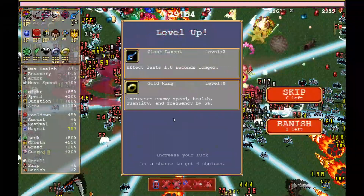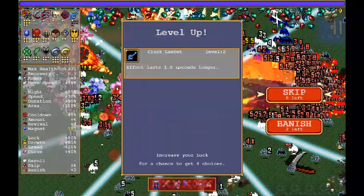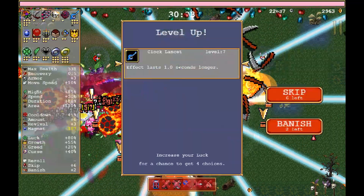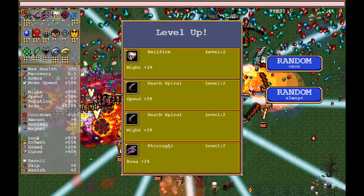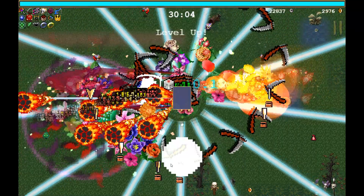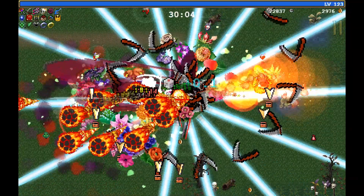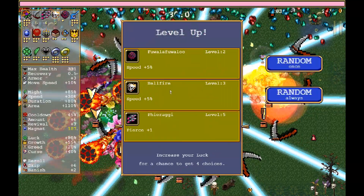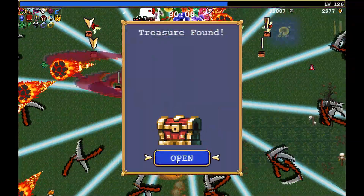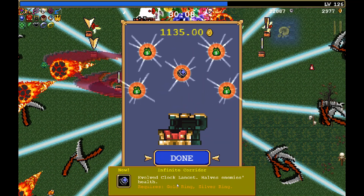There it is! Well, I'm not getting it maxed out anyway because I don't have nearly enough time or experience on the board I think. Unless this gives me like all the levels. Might — area, might — sure. I would like to go and get a chest but I can't move, I have so many levels. Random always. Five — hey! I got the infinite corridor! Halves enemy health — oh, very nice!